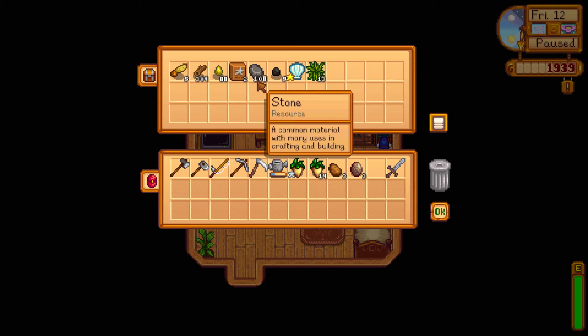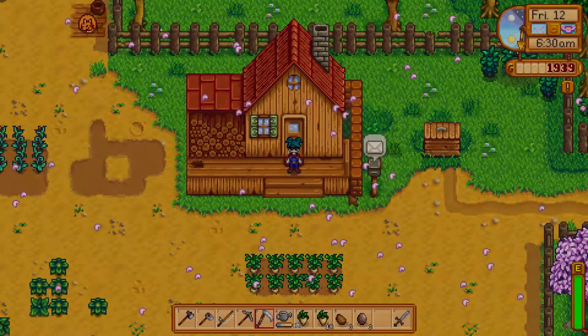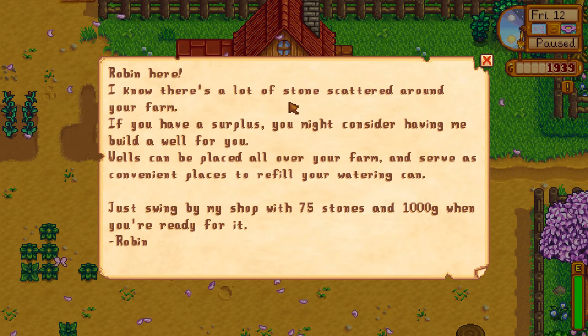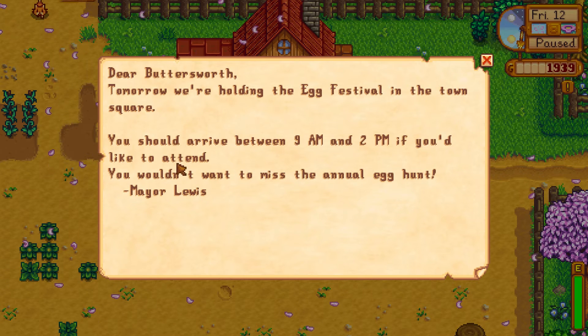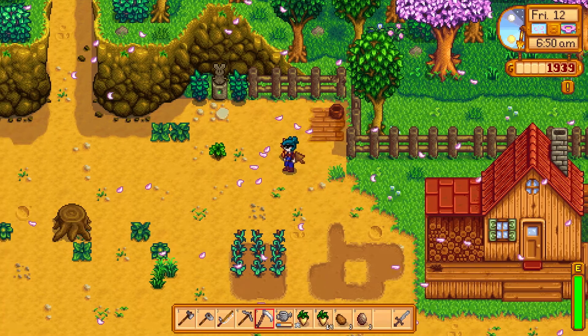We now have 304 wood and 108 stone, which is what we need to build a coop, but we still need 4,000 gold. We got a letter from Robin saying if we have surplus stone, she can build a well — 75 stones and 1,000 gold. There's also a letter about the egg festival tomorrow in the town square; we should arrive between 9 and 2 for the annual egg hunt from Mayor Lewis. That sounds like fun — kind of like an Easter egg hunt! And this is Colin — he's a cat and he's really cute.